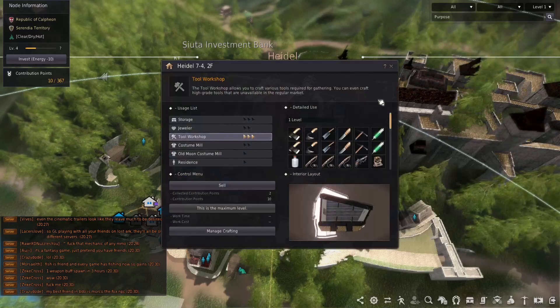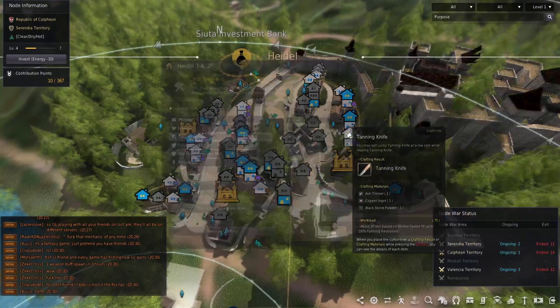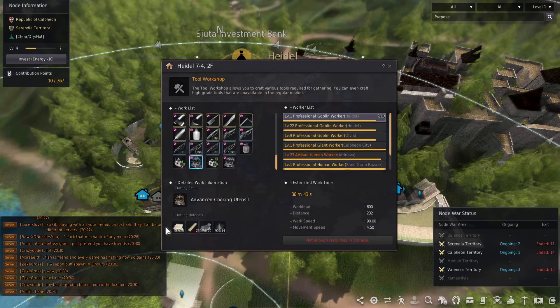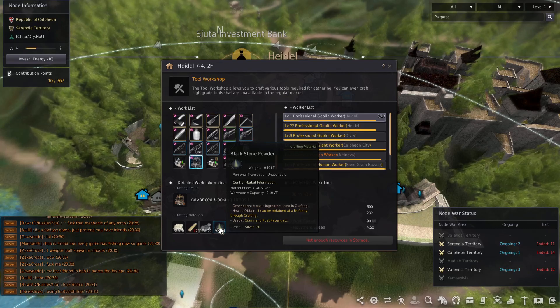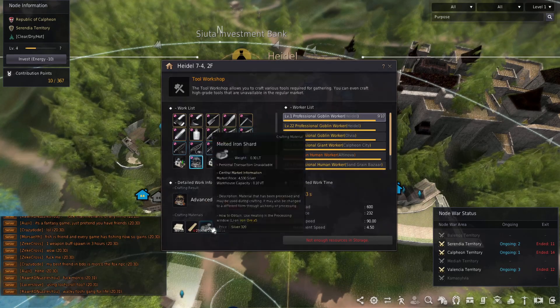To start out you need a workshop. I already have one here in Heidel - it's the 7-4. There are a bunch of different ones you can make but I like to make the advanced cooking utensils. It takes blackstone powder - you can either have your workers make it in the mineral workshop or you can grind down some crystals and get that. I already have quite a bit so I'm not gonna gather that. Iron: just take the iron ore and melt it down, your workers will get the iron.